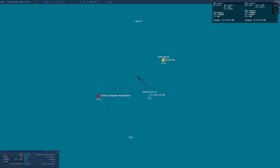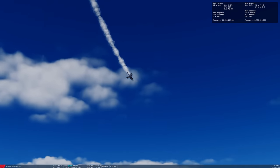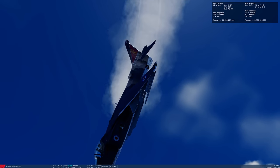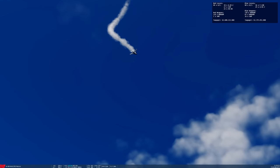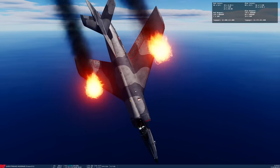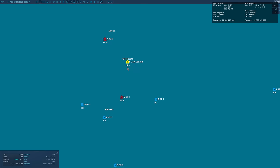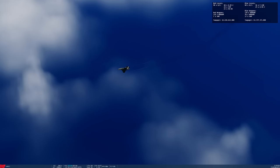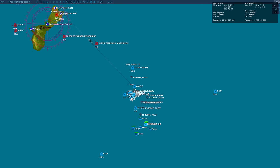Blues win by the slimmest of margins. Probably my favourite battle so far — and we've been doing this for about eight years. The Tomcats at the beginning were nerfed by the Reds going low and notching the missiles. The Reds got them in close, surrounded and enveloped them. Blues had a pause then came back with more vigor. The Reds carried on and pushed all the way to within five miles of the carrier, then were just worn down slowly one by one until Blues won it in their last few aircraft.